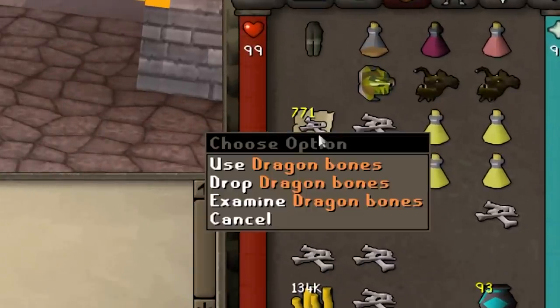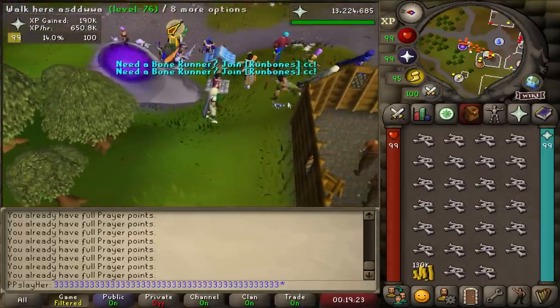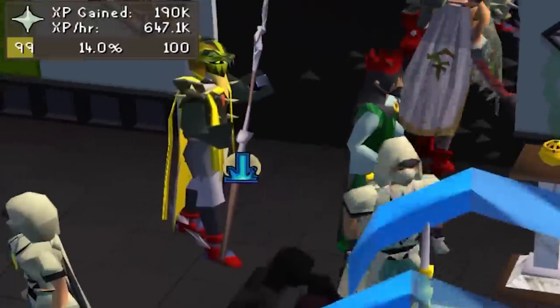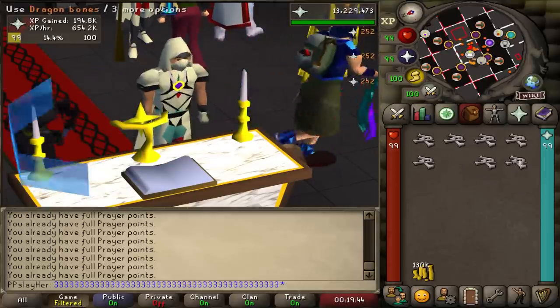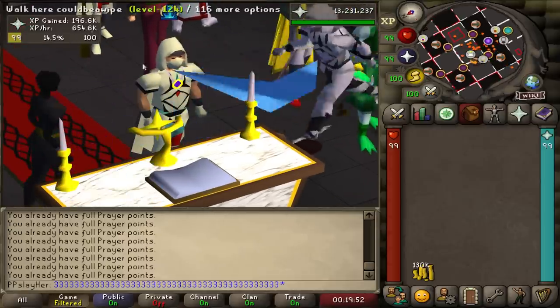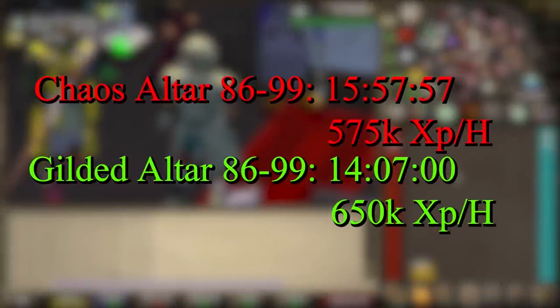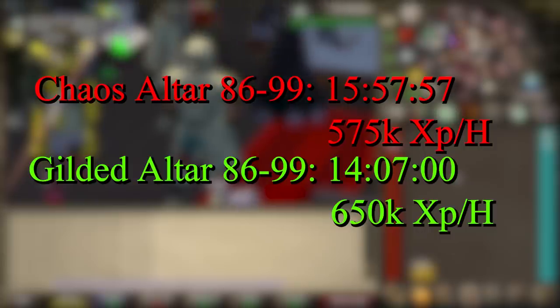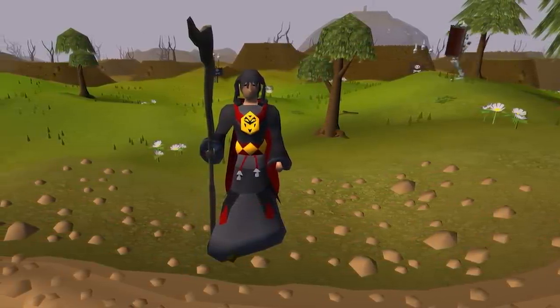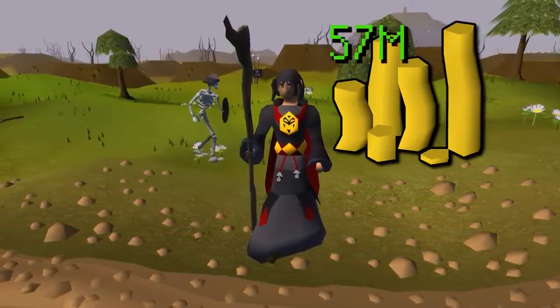For the last bit of this video, I'm going to take the rest of these 771 dragon bones and use them on a gilded altar in the player-owned house and see how the XP rate holds up. This is the last inventory. Currently sitting at around 650k prayer XP per hour - 75 to 85k more XP per hour at around double the price. At 650k an hour starting from level 86, I would have gotten to 99 in 14 hours and 7 minutes at the gilded altar. So I would have saved 1 hour and 50 minutes on my grind, but I would have also spent an extra 57 million gold. This means that the Wilderness Altar is definitely worth it, unless you can make 57 million gold in an hour and 50 minutes. And for most players, that's not the case.